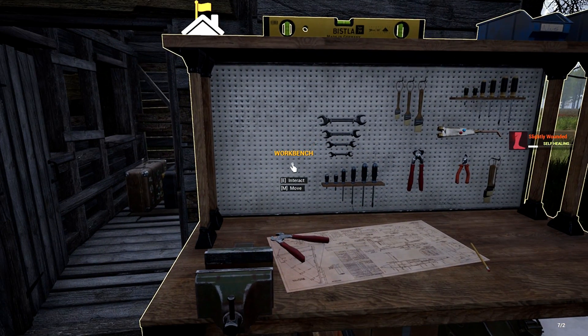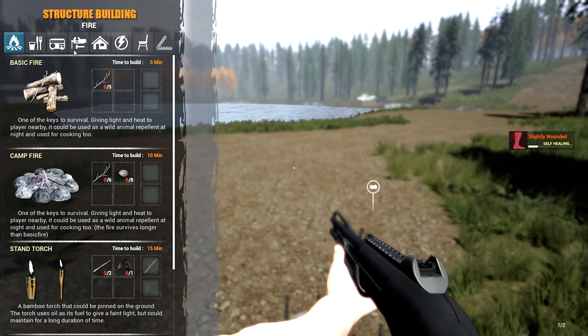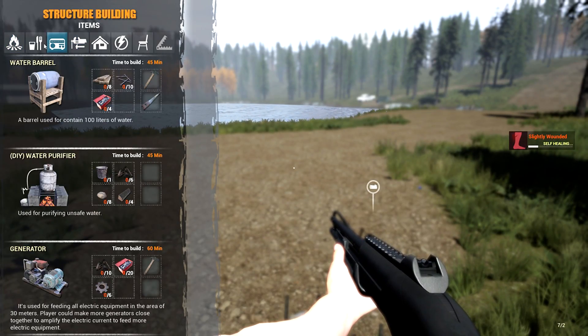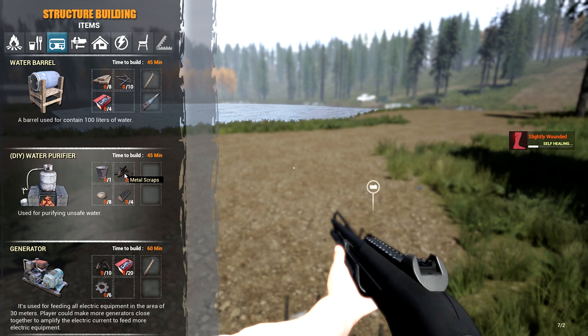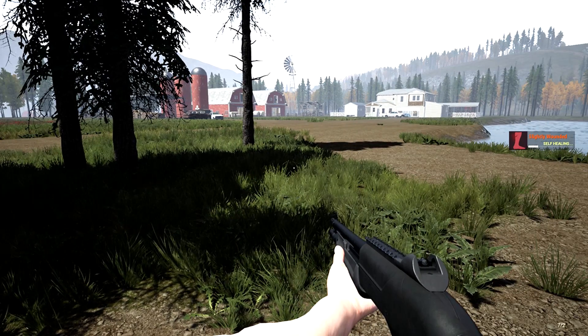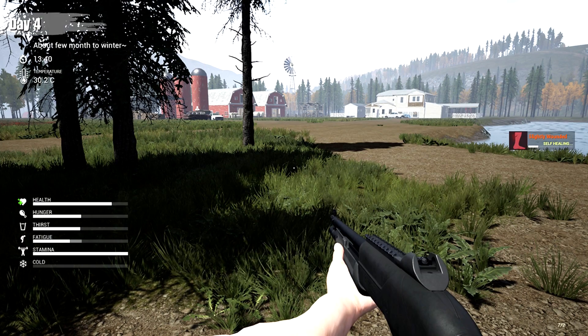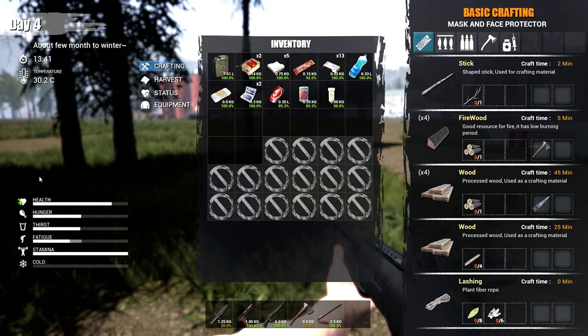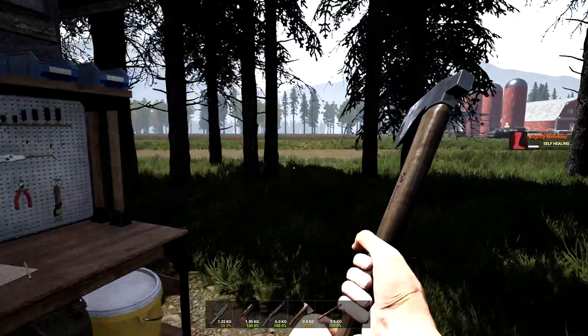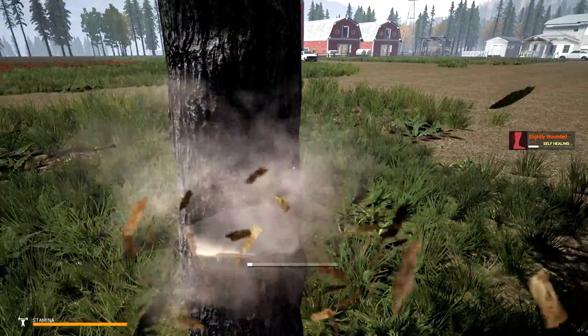Let's see — for the build menu I need firewood and stone. I should have all that stuff. I need to go get firewood so let's do that real quick. Chop down another tree here — I'll get some leaves as well, maybe make a sleeping bag tonight. I'm gonna need one of those anyway.